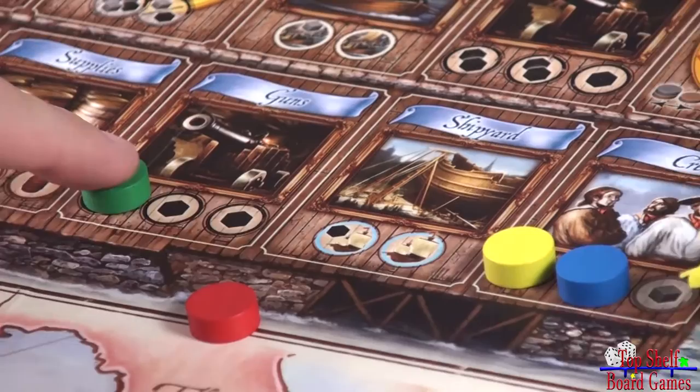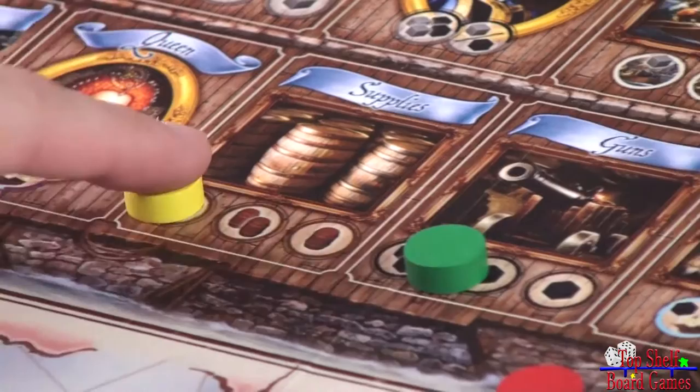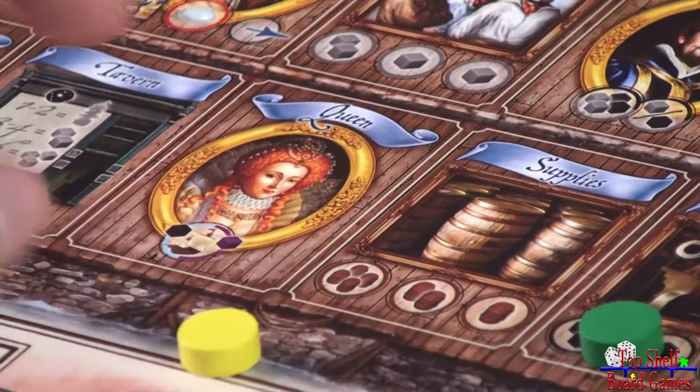The guns location: if you're the first one, you'll get two cubes; otherwise you'll only get one. Supplies: you'll be able to get four barrels if you go first. Second only gets two barrels, and third to go there only gets one barrel.